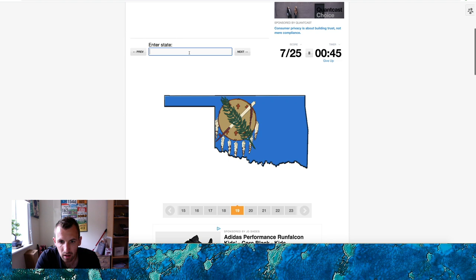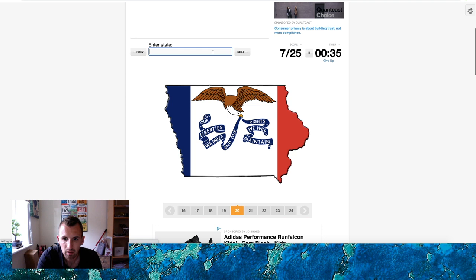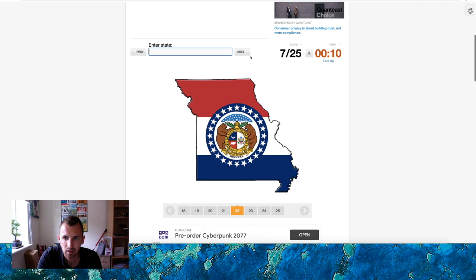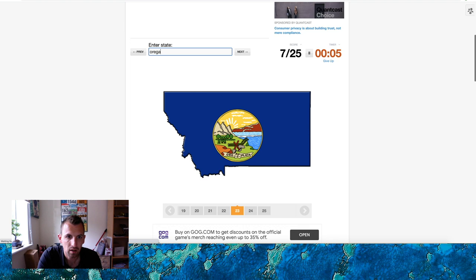Arizona? No, no. This is like one of the worst. That one is Georgia — Georgia. Mississippi? No, it's not Georgia either — this is crazy, rubbish. That's Oregon. No, that's not Oregon either. Poor — looks like I've got seven.